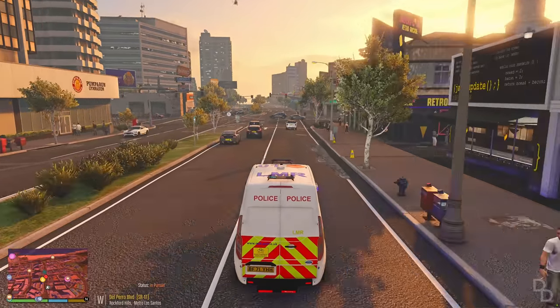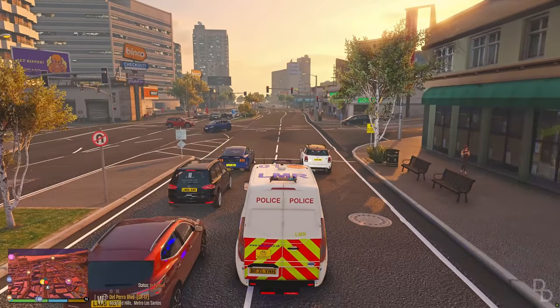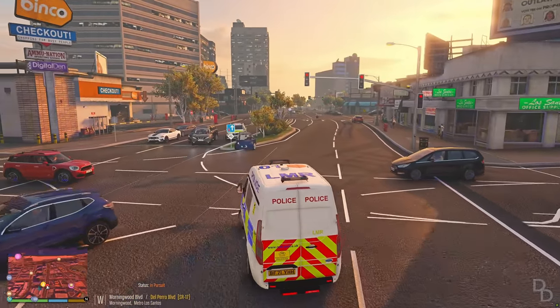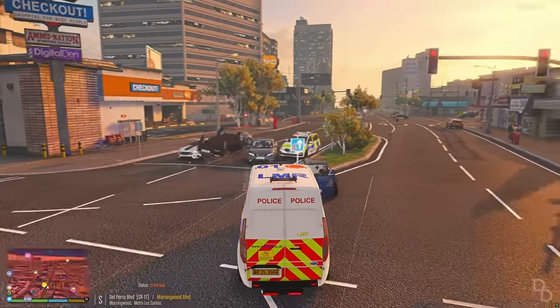We're at an intersection. Visual on suspect vehicle — trying to get through traffic. That vehicle's in very bad condition. We need to stop them at all costs. Alright, stand by for TPAC — stand by for tactical contact. Right — taser deployed. Get out the car! Get out the car now!